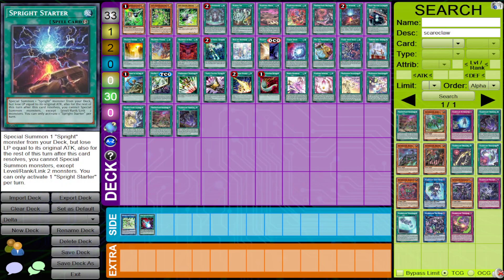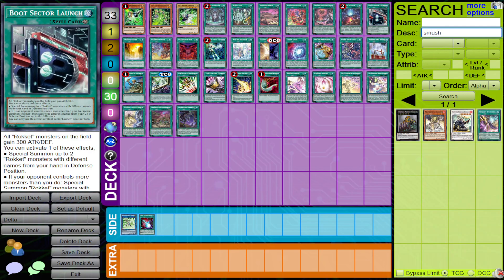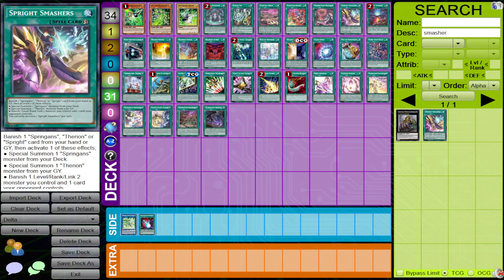Against Sprite, this is not as important. However, with Sprite Starter being a two-of, negating one of them is really, really strong because it makes them lose a card. Another one we can talk about is Smashers — specifically not for your monsters but for other cards you're playing. For example, if you're playing a Backrow deck and they try to Smash your set, Delta is really good against that too. It's not as powerful against Sprite as it is against Runic and Kashtira, but it is an option.